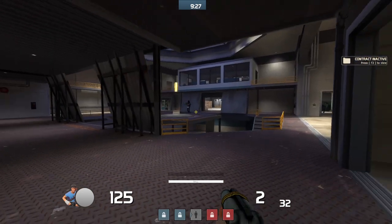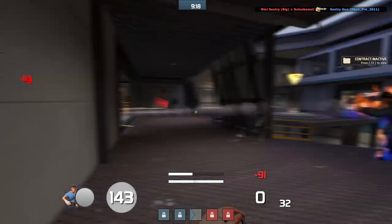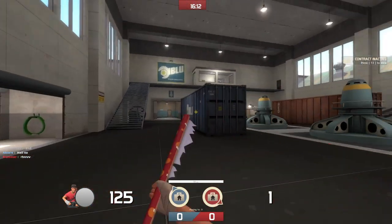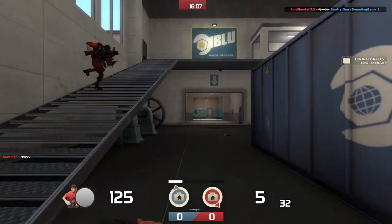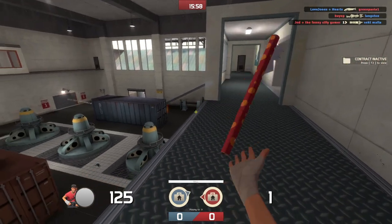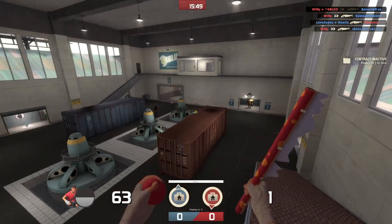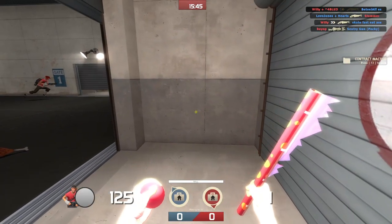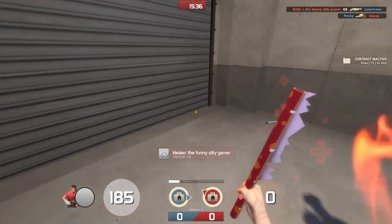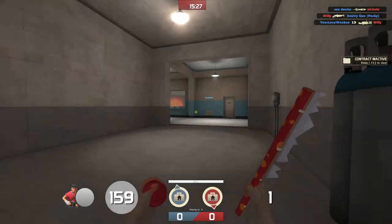Now we have what used to be the best Scout melee in the game and is now absolute dog shit — it is the Sandman. The Sandman lets you hit somebody with a ball and it applies a slowness effect. It used to stun them in place, which made it really annoying and you could actually kill people really fast with the full stun effect. But now all you get is a slowness effect, which really doesn't help anything — and on top of that, you can just strafe out of the slowness, just like you can strafe out of the slowness of the Natasha and the Bonk Atomic Punch. Stock does 35 damage — whoopee. Pretty useless.